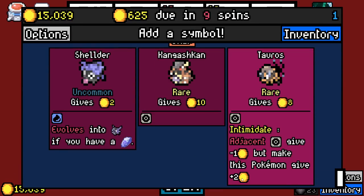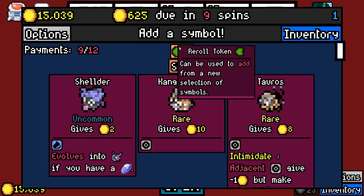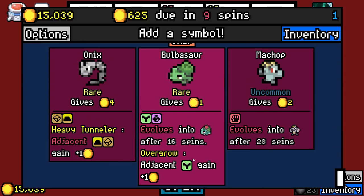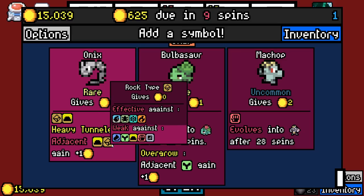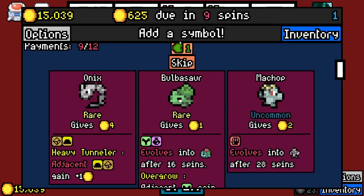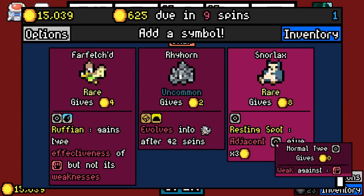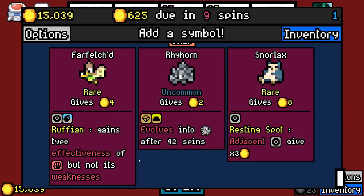Normal types give minus one but make this Pokemon give plus two. Kangaskhan is just worth ten. Another Bulbasaur is very interesting, but Bulbasaur is not going to get a four times multiplier against anybody. Adjacent ground and rock types both give plus one — that's really good. Snorlax! Adjacent normal types give 3x. Just a full build of Snorlax — that'd be fun.